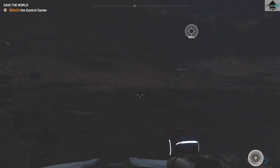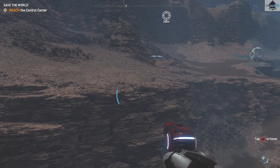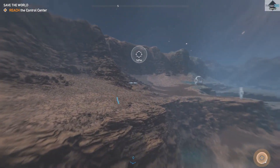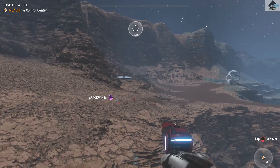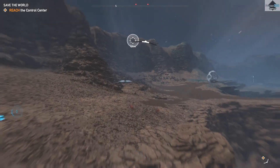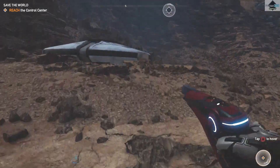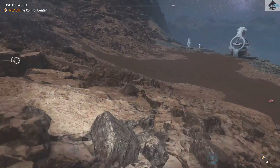I'll just turn around and glide on over. Now this is the only easter egg I found in this DLC so far, and I think it's pretty cool. It's basically just a reference to the Far Cry 3 DLC Blood Dragon. Just over here at this saucer-looking thing, there is a hole that we're gonna drop down.